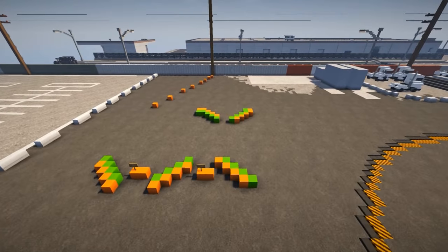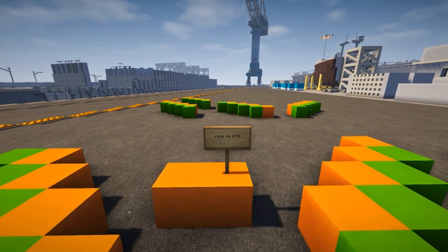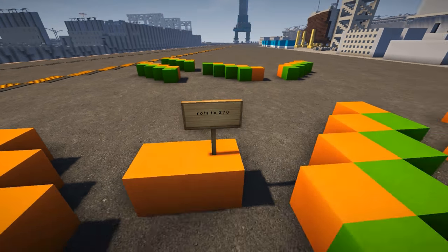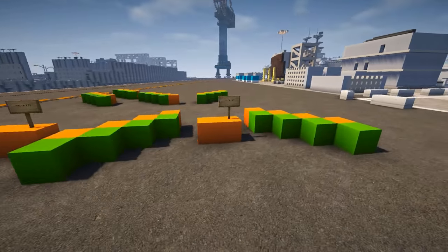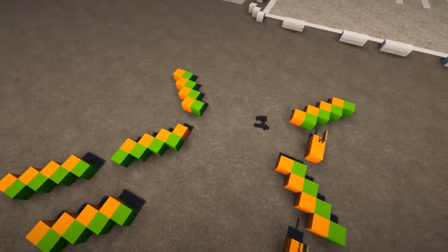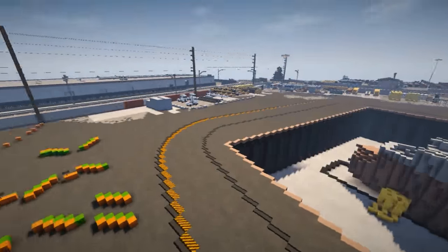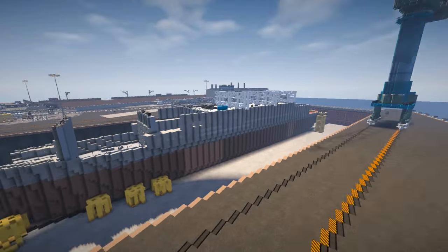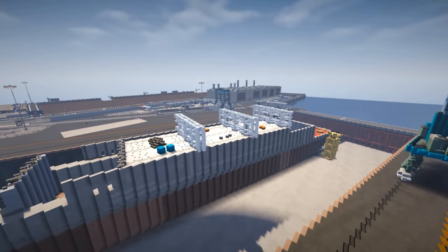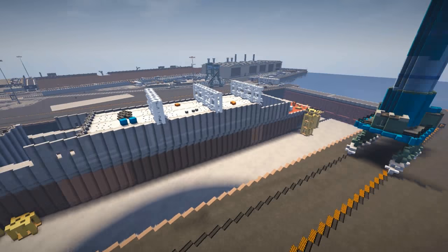They've got something going on over here I haven't quite figured out. They've got some signs — let's fly down and see what it is. Looks like it says 'rotate' and 'flip left,' so I'm assuming those are some kind of templates they were using. And we've picked up a little straggler here. There's a dry dock area over here — again a very very awesome idea, incorporated right next to the logistics center. I think that looks really really cool.